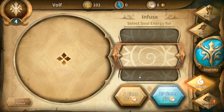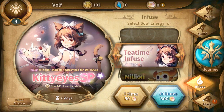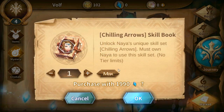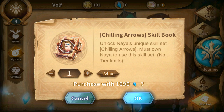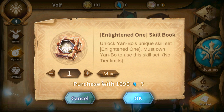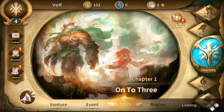Let's go to Infuse — what do you have here? I don't even have any points. What's the market looking like? Are these shards technically? Some book — unlocks her unique skill, must own it to use it. Unique skill set — so is it just one skill or a whole set? Are you completely changing the character or just one skill? I am interested to know.